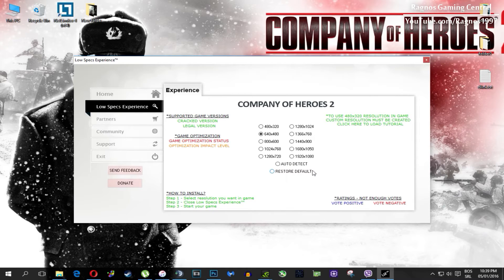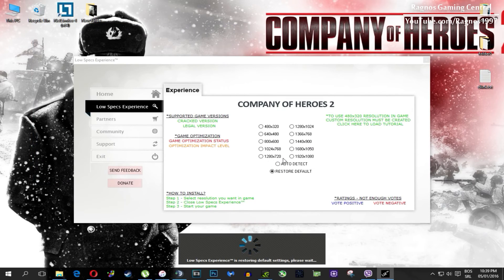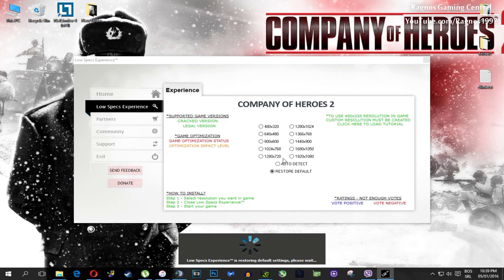It will replace files needed for this optimization and you'll get a message down here. Once it finishes optimizing you'll get a message to start your game. If you are not happy with the results or the look of the graphics you can always restore default game settings — just click on restore default and it will restore default settings.